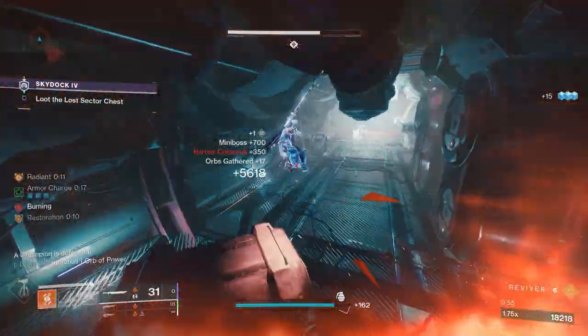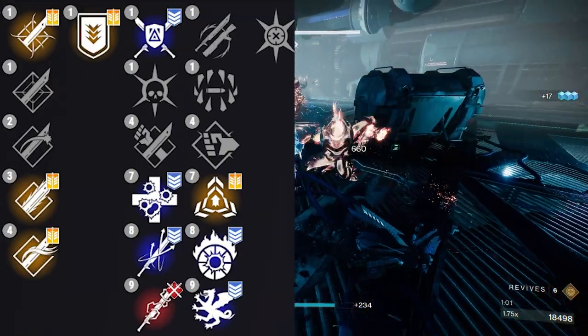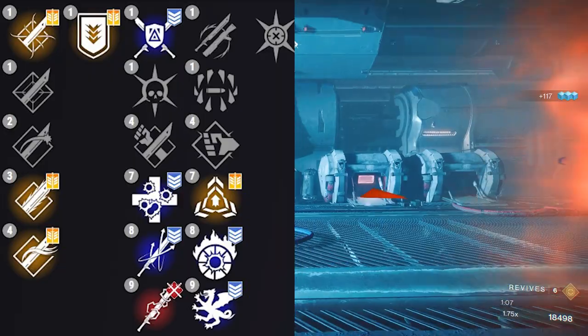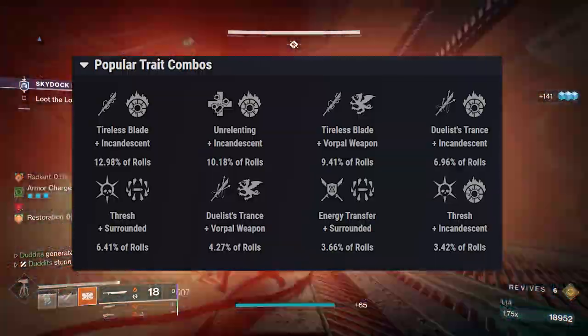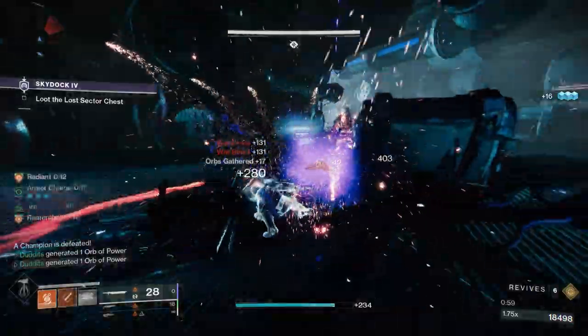Going back to the Throne Cleaver itself, it has some other rolls - things like Unrelenting and Incandescent - which are really good rolls as well. But I think Surrounded just gets that massive damage increase. There are some other popular trait combos people like to craft - this is from Light.gg and I'll also link a link to that section.